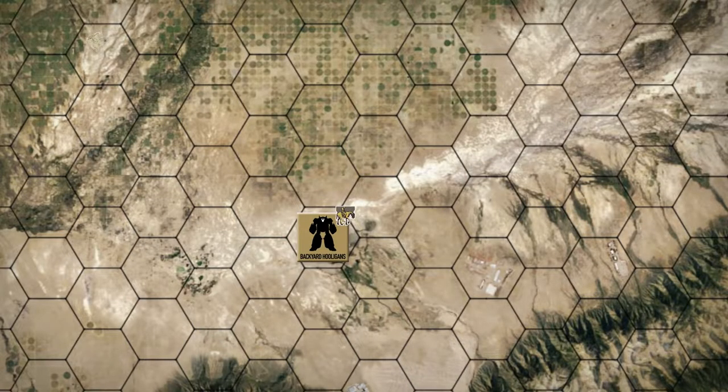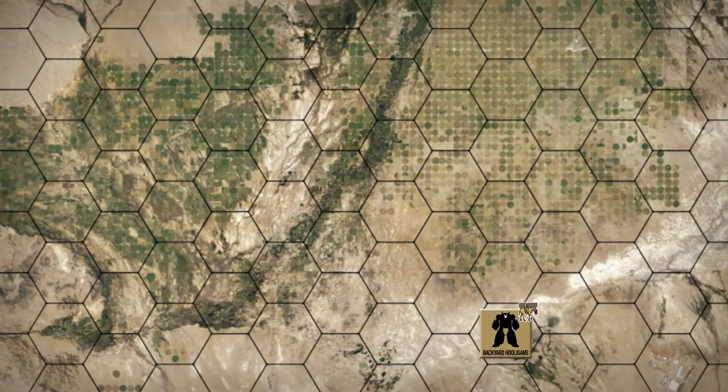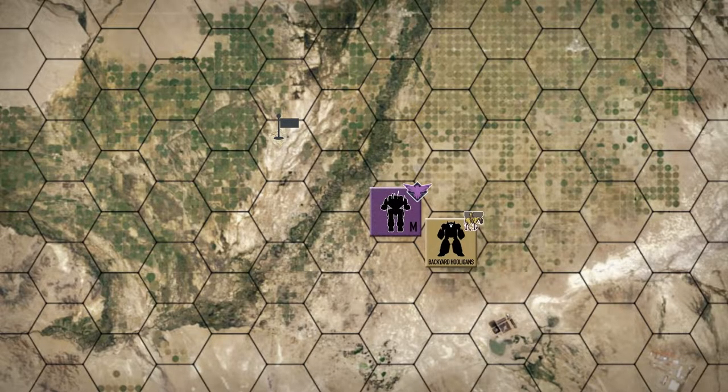Hey everybody, welcome back to the channel and another episode of the Battle for AstroKazzie. The Backyard Hooligans have discovered some information that leads them to believe there might be a small StarLeak facility somewhere here at the end of the valley. They've set out to find it, but on the way they stumbled across a Merrick Lance and found themselves in a firefight.